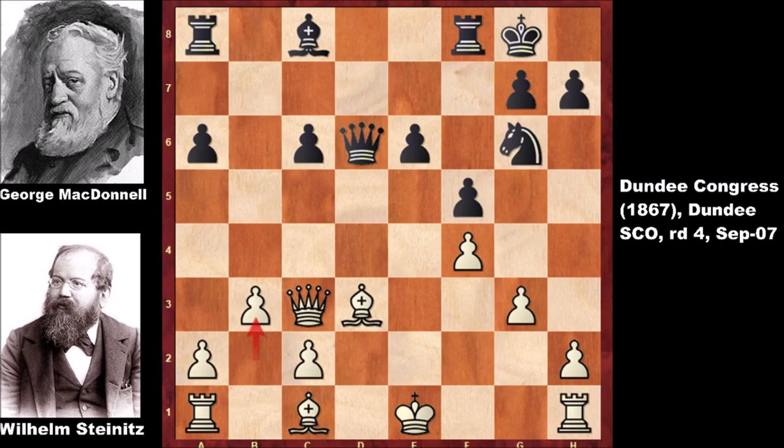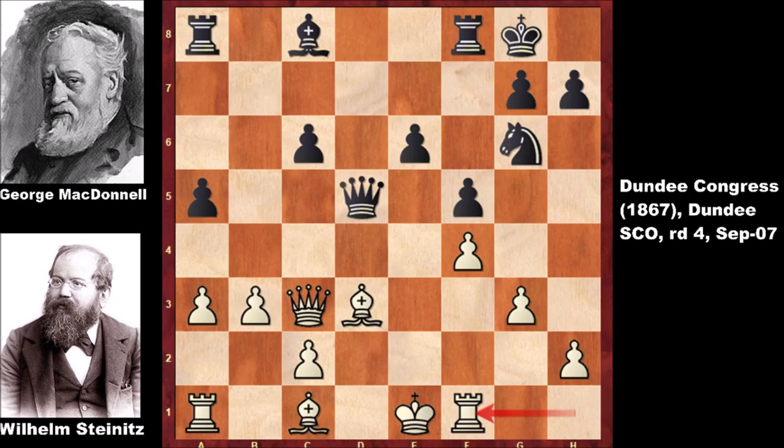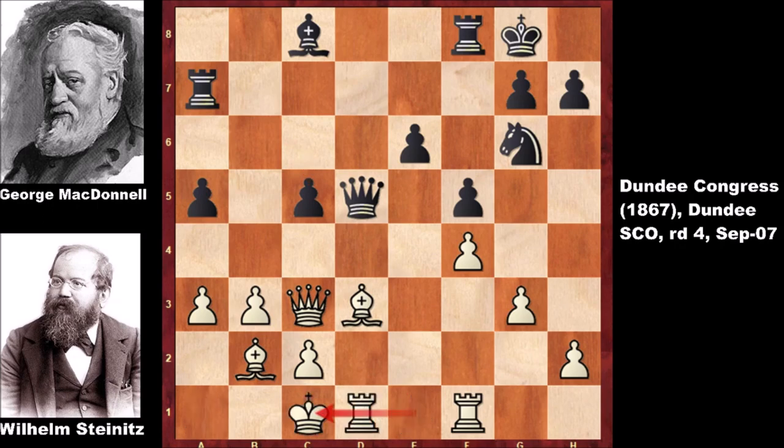Wilhelm Steinitz wants to fianchetto his bishop — Bishop to b2 — and then threatening checkmate, so a5, a3, Queen to d5, Rook to f1 defending the rook, Rook to a7, and Bishop to b2. Black is defending with the rook, but still this is looking scary for black. c5 and Wilhelm Steinitz castled from the queen side, threatening discovered attacks.